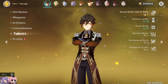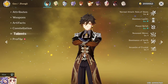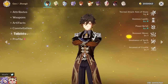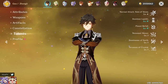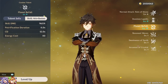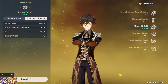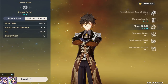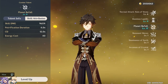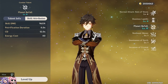My talents are 6/8/8 plus 3 from constellations. The damage and shield strength will be larger than yours if you're at C0. For level 6 talents at C0, instead of the 965% skill damage I see, you'd be looking at 639.56% Q damage — roughly 50% weaker than my output. At level 8, that gap decreases to about 20–25%.